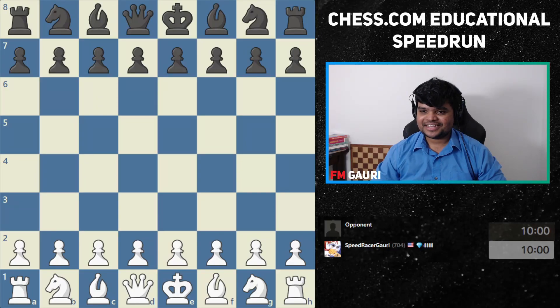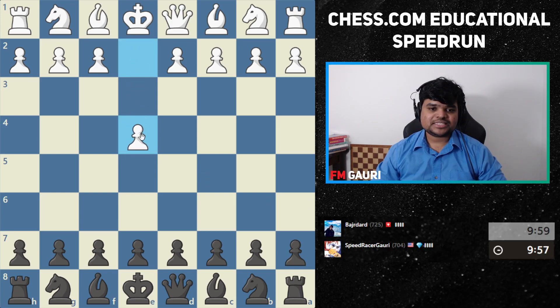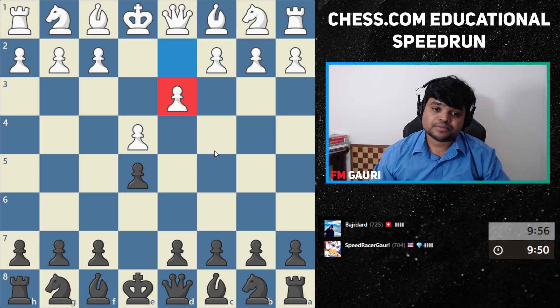Welcome everybody! If you get white, you get black. Hello John, good. Welcome — he plays e4, let's play e5. I wonder what opening he's going to play — d3. Okay, this is common at this rating level.